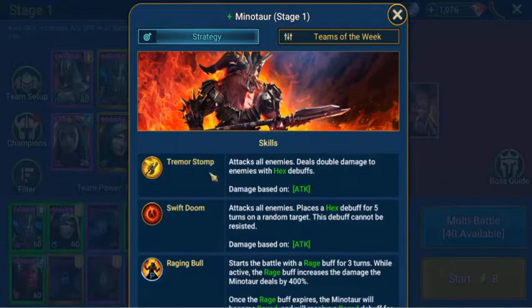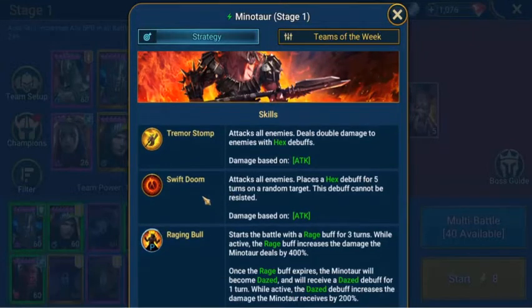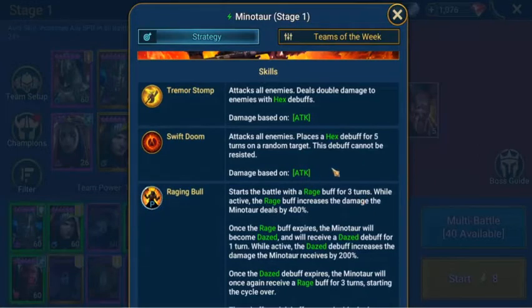He has a Tremor Stomp — attacks all enemies, deals double damage to enemies with hex debuffs, damage is based on attack. He also has the Swift Doom skill — attacks all enemies, places a hex debuff for five turns on a random target. This debuff cannot be resisted, so whatever happens you can't stop it when he uses it against your champions. Damage is based on your attack.